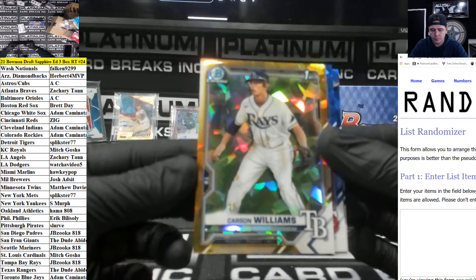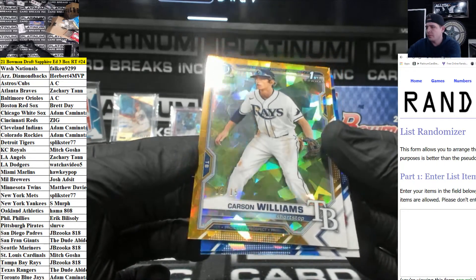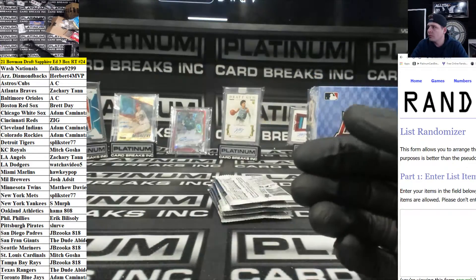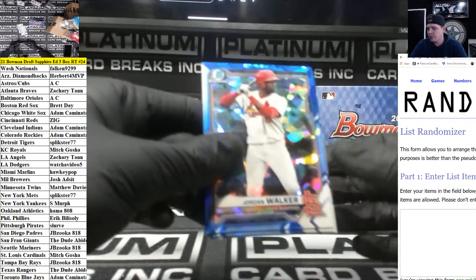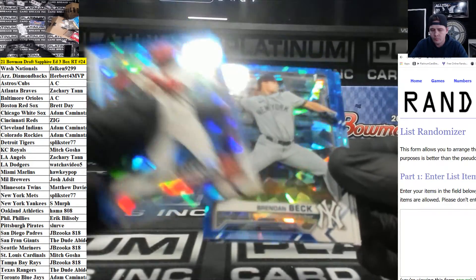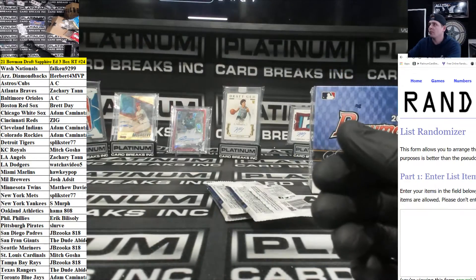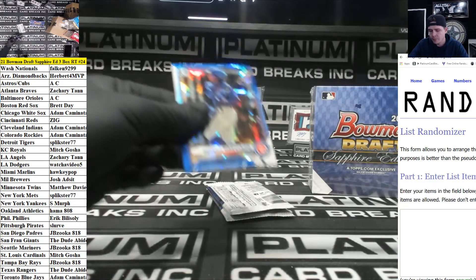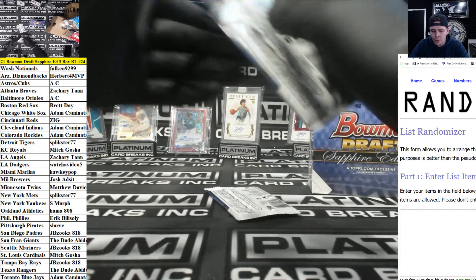Williams gold out of 15 for the Rays — who's got the Rays? JB. That's hot right there JB, very nice! Jeter Downs, Jordan Walker, Beck, Correa, Pineda. Yeah, Sapphire is solid man. Jensen, Lyle, Hendrick — 22 spots guys.